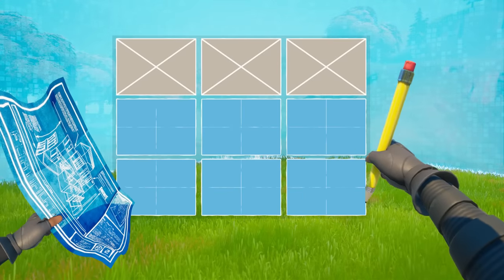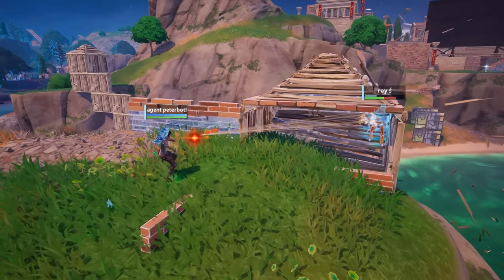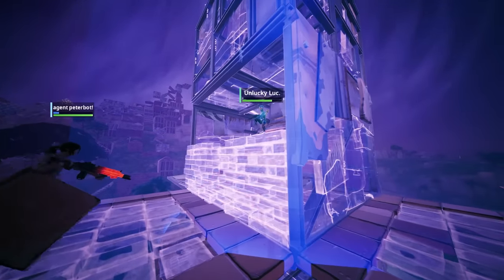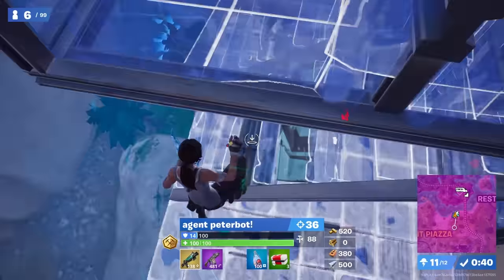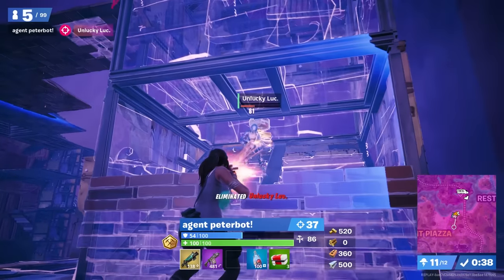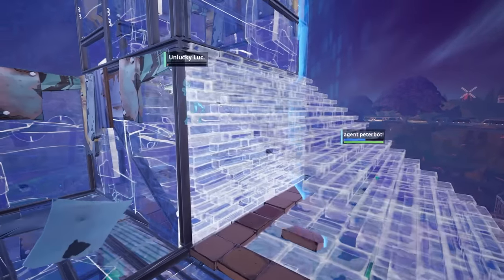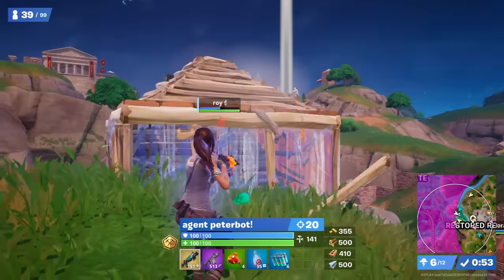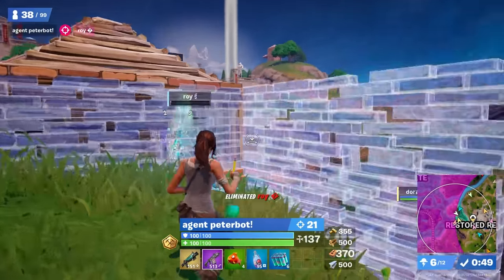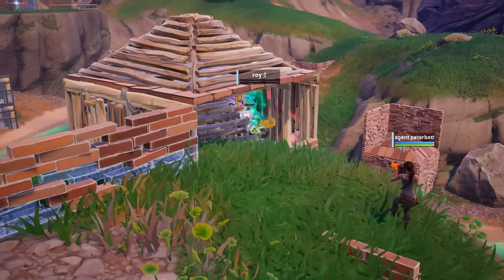One of the most common edits that mechanical players use is the top row. On the face of it this seems like an extremely 50-50 edit, and for the most part it is, but it has a ton of versatility. A lot of the time this is just the fastest and easiest edit to guarantee the elim. Here, Peterbot is behind an unaware opponent and opens the fight with an 81 damage shot. There's no need to do anything fancy, so he grabs the wall and edits the top row to finish the fight. It can also be used when you think the opponent isn't very good and you're certain you'll win the 50-50 — this player was boxed up in a single wood box, so it's a no-brainer that NA's best fighter will finish this quickly.